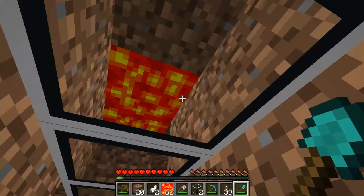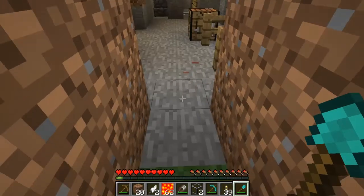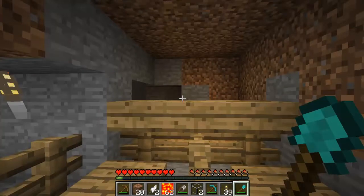There used to be lava flowing on the walls, but unfortunately due to some flammable issues I had to remove it. Also, I had some issues with creepers that had blown a hole up there, so I just patched up the lava work.